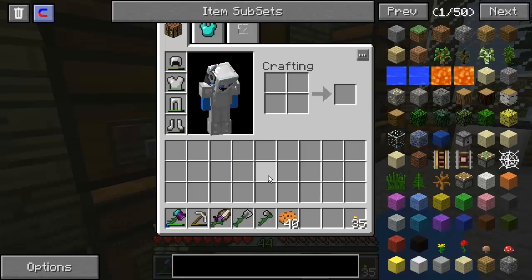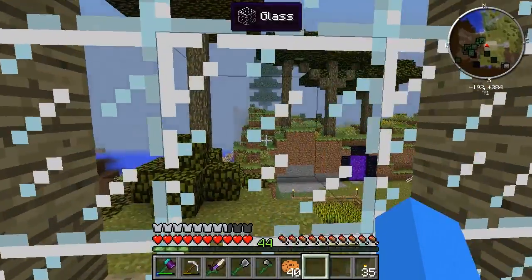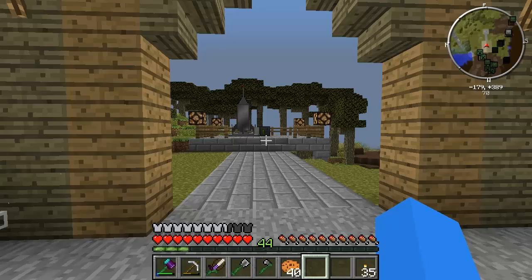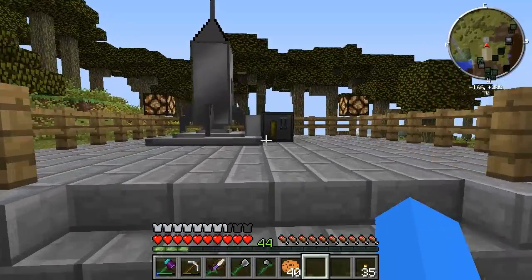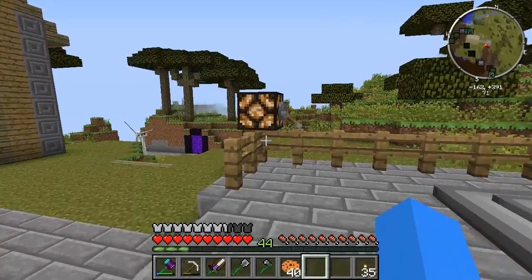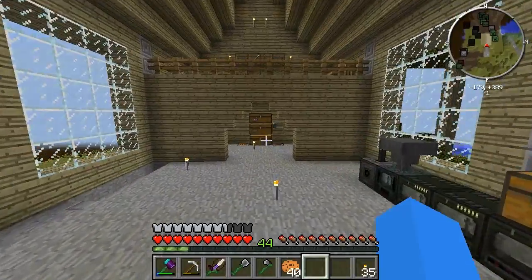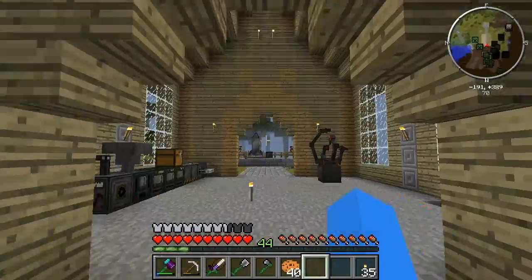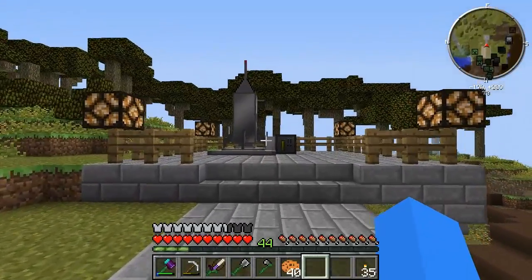All right, guys, we are back. Are we ready to go into space for the first time? We will be doing numerous trips because we need to know what we need for a space station before we can actually create one. I would like to create a little bit of a space station and a bit of a base up there. On the moon, we will need to know what we're going to need in terms of oxygen collectors, oxygen, all that kind of stuff. I'm going to take some saplings because I'm sure that you can grow trees on the moon, and that's where you can get the oxygen and stuff like that.